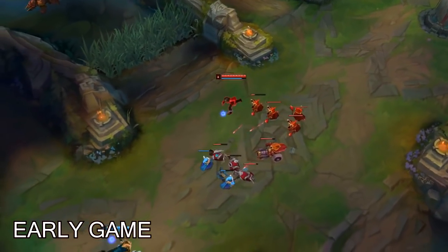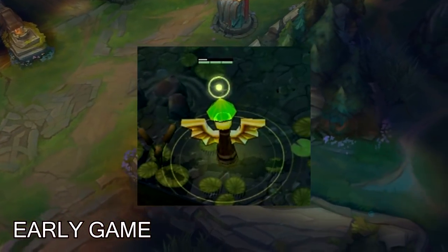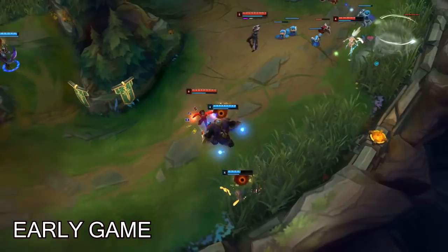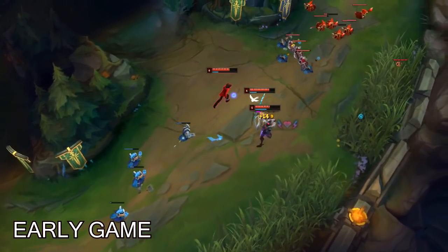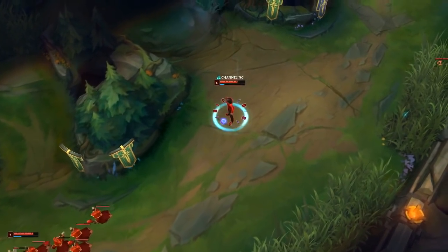After level 6, don't focus on killing but look into warding the entire area and then pressure your lane. If your ultimate is up and you shove or pressure the lane, this will allow you to look for kills or look for objectives. Even if you cannot use your ultimate anywhere, this will still scare off the enemy top lane and the bot lane. So even if the only thing that you do is pressuring the lane, you're still technically winning a lot from doing this.